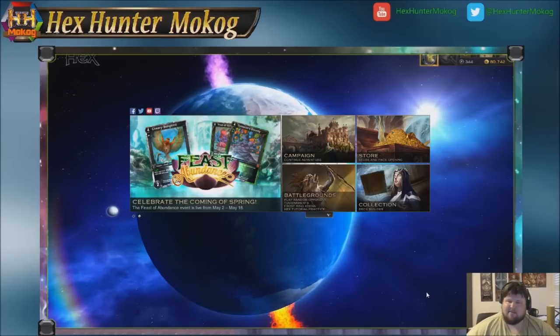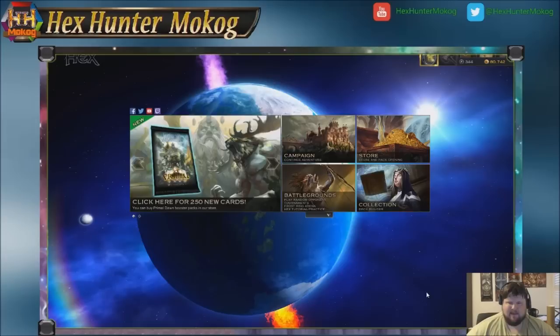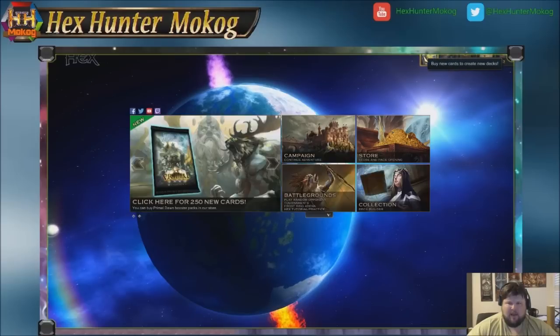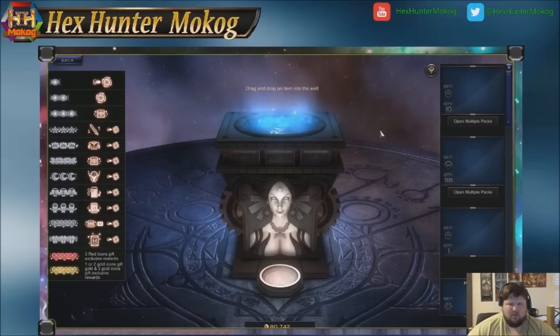We've talked about chests before, a little bit under what gold is being used for, and when we covered the initial starting aspects of Hex. But now we're going to take a deeper look at what's going on with chests. As a quick catch-all: if you do not know how to get to your chests, they are stored in your inventory. If you ever want to open one from your inventory, all you have to do is double-click on your chest and it will take you to the Wheel of Fate.